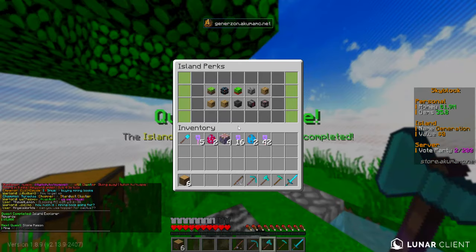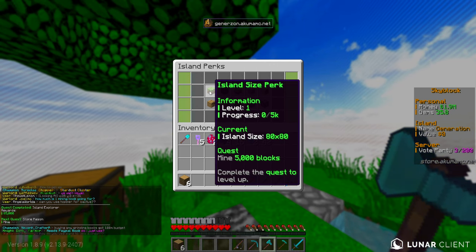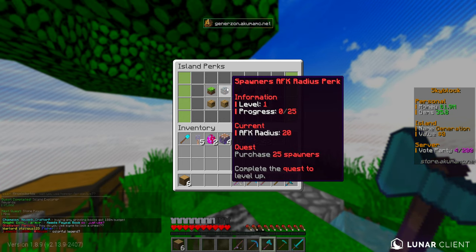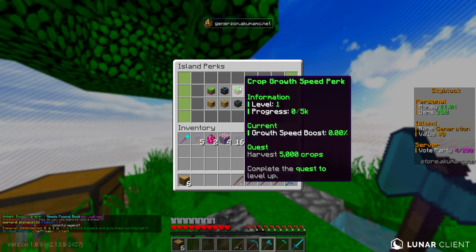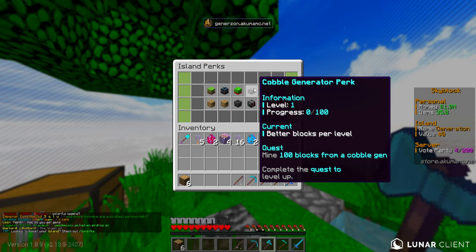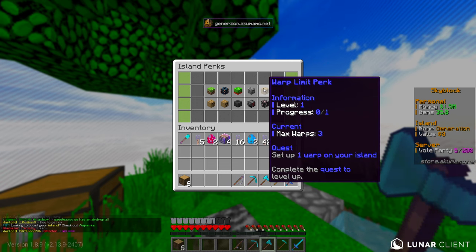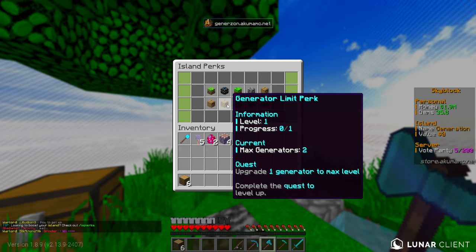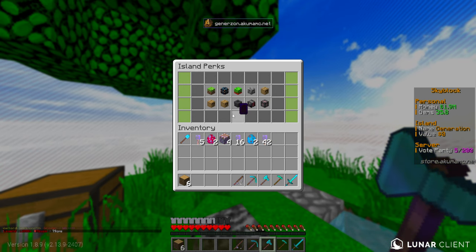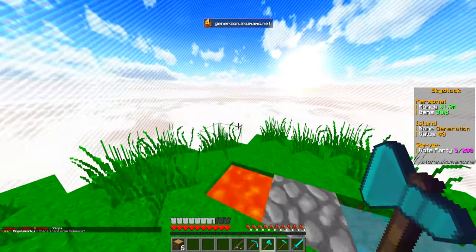IS perks - let's take a look at this. Island size perk: mine 5,000 blocks then we'll upgrade our island size. AFK radius: purchase 25 spawners. Crop growth: harvest 5,000 crops. Cobble generator perk: mine 100 blocks from a cobble gen to get that level up, which gives better blocks per level. We've also got warp limit, member limit, generator limit - generators are new for this season - hopper limit, robot limit, and spawner limit. Pretty straightforward.